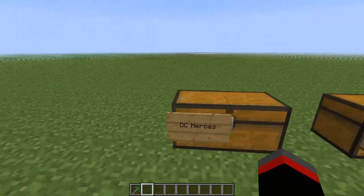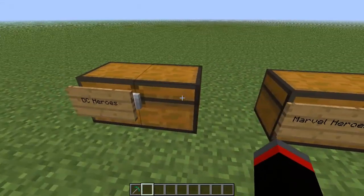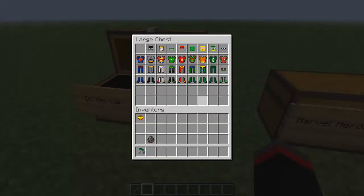They have both DC heroes and Marvel heroes, so there are tons of hero costumes. These are most of the DC heroes — you can have Superman, Batman, Wonder Woman, Green Lantern, Flash, Martian Manhunter, Aquaman, Green Arrow, and Robin.